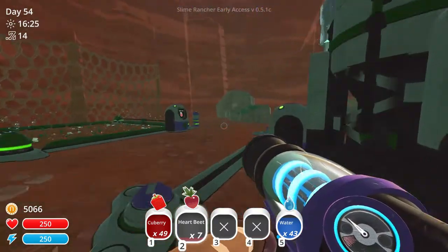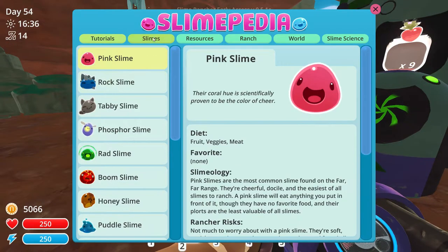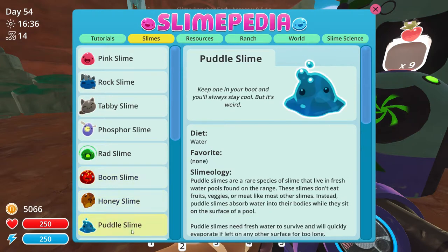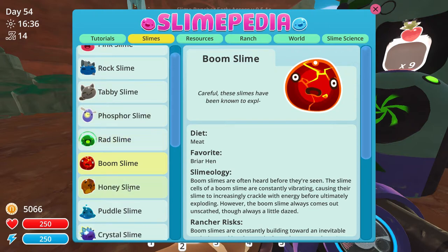I want to go and pop some Gordos. The one I know of most is the one in Indigo Quarry that we keep going past, and that's the one I want to do first. There's also a Boom Slime. Let me look at the Slimepedia and remind myself of what they like. Oh no, they're Briar Hens. That's frustrating. I wonder if I can put Hens into the silo. They're gonna be horrendous because I know there's a Boom Slime. Rock is Heartbeat. I mean you can feed them any meat, but it's gonna have to be some kind of meat. I'm gonna have to go around collecting chickens to feed to this thing.